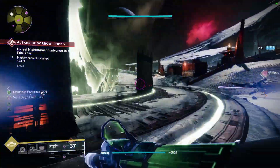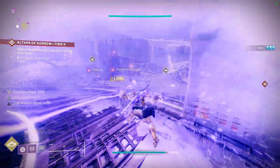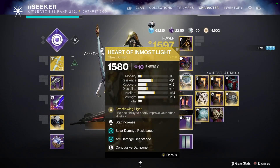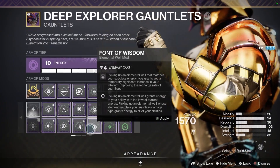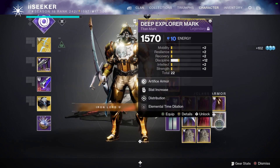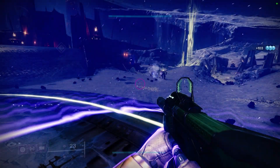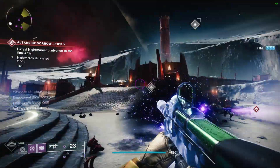The way this works is you need to have a matching weapon to your super. If you're using an arc super, use Storm Chaser. If you're using a void super, use the Taipan. If you're using a solar super, use Cataclysmic. If you're using Stasis, use Reed's Regret. That's how you match them.